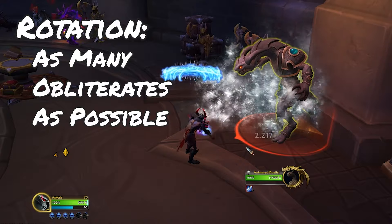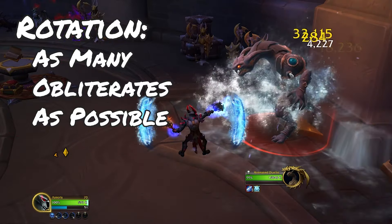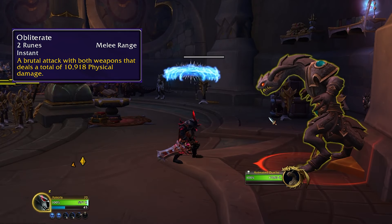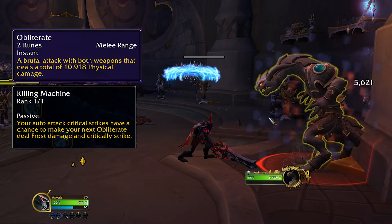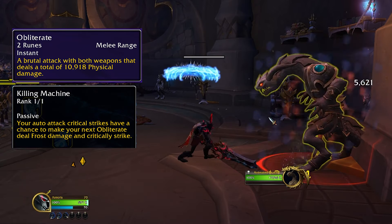The Frost Death Knight rotation is essentially trying to get as many Obliterates out as you possibly can — that is the entire goal of the specialization. Obliterate on its own is just a smash of physical damage costing two runes, but the important part is the Killing Machine talent, which procs to increase Obliterate's damage by converting it to Frost Damage and making it a guaranteed Critical Strike. This plays into our mastery, which increases all our Frost Damage.